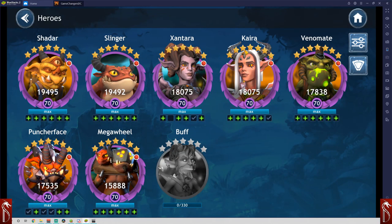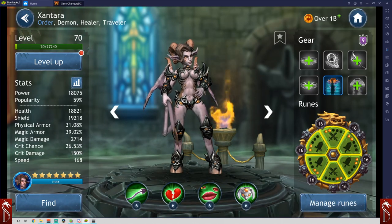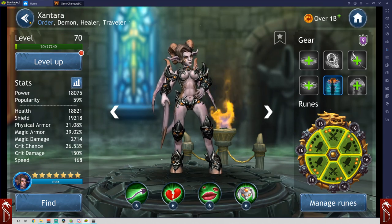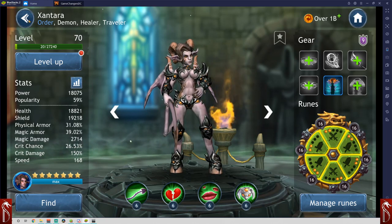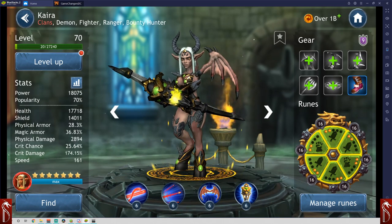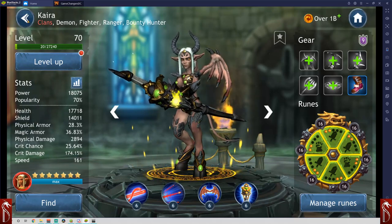You're going to invest heavily into skills, especially into Zantara, Kara, and Venomate. Those characters — I'll be honest with you — you're not going to go wrong putting them all the way up to max skills because you're going to want those characters. Zantara is going to help you a ton if you don't have Solius already built up — she's a great healer. Kara and Venomate are both bounty hunters; you're going to want them maxed out anyway, and they come around a lot in the tournaments.